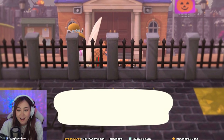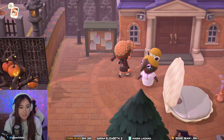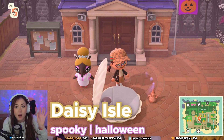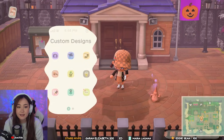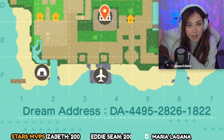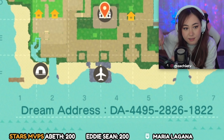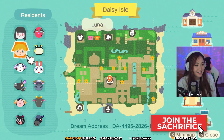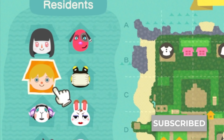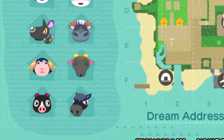Welcome to Daisy Isle, everyone. We are on Amanda's spooky and Halloween-themed island. Before we get started, let's take a look at the map. That is the dream address down below if you guys would like to check this island out for yourself.